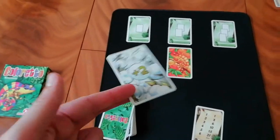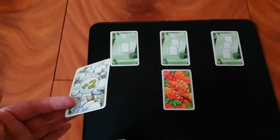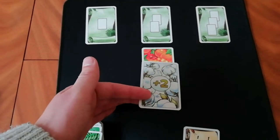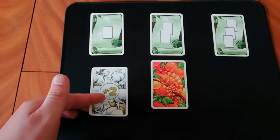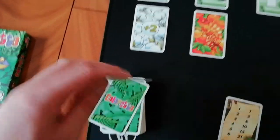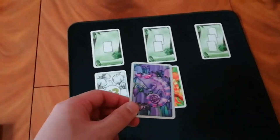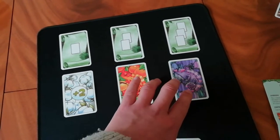The next player draws a card and it's a plus two — that's a pure two points at the end of the game, so that's really good. He's not going to want to put it in the orange column because he'd be giving the other player an orange card. So he might choose to put it in a different column, thinking it's a good backup for both players. Then the next player draws a purple — putting it in an obvious spot would be stupid because the other player would just grab it straight away, so he puts it on the third column.